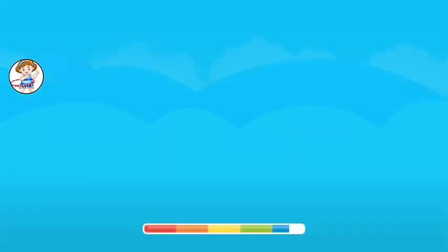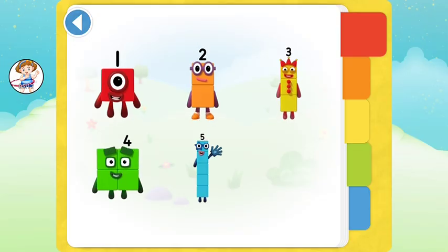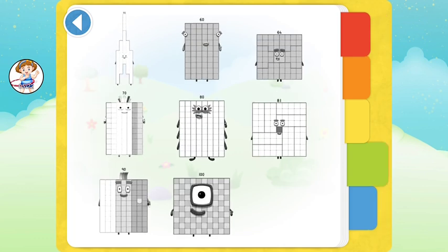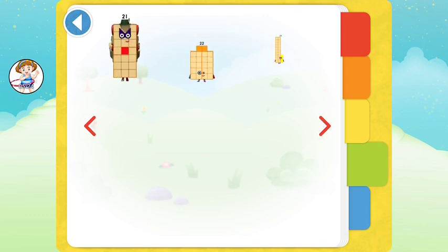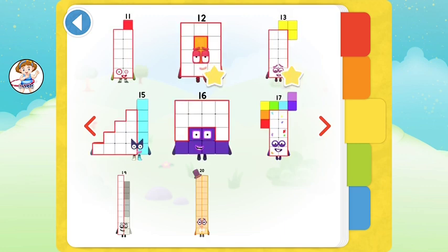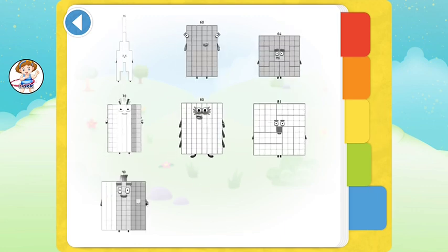Hello! Your very own Number Block sticker book! Blue level five! Green level four! Yellow level three! Blue level five!